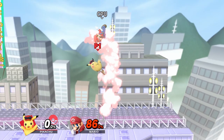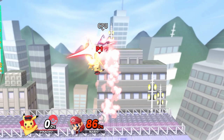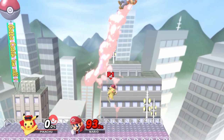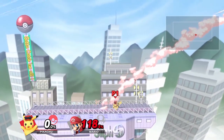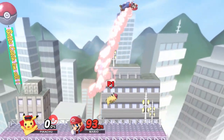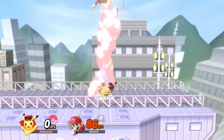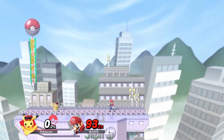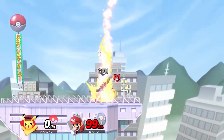Next, you want to try to time an up air so the opponent is hit in the center of the up air's animation — right in the middle. Keep holding forward, and once the opponent is directly above you, input a thunder. This should be a true combo if you time it correctly. You might get a hitbox on the up air that is more towards the front, which will place the opponent too far ahead of you to get a thunder. You want to try to hit with a hitbox closer to the center of the up air if this happens, but not too far back, otherwise the opponent will be sent behind you.